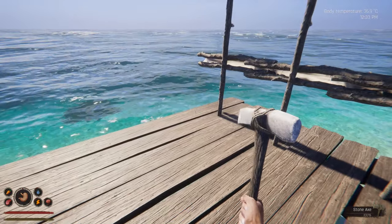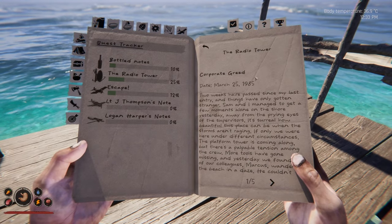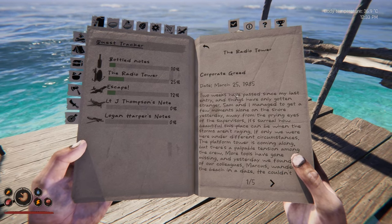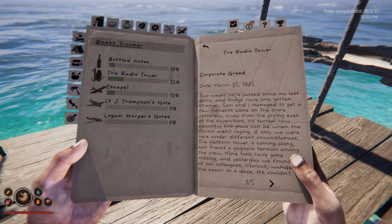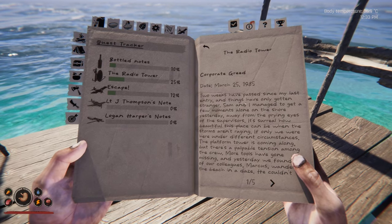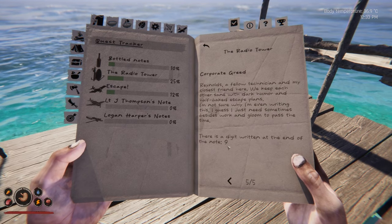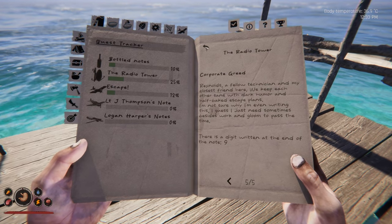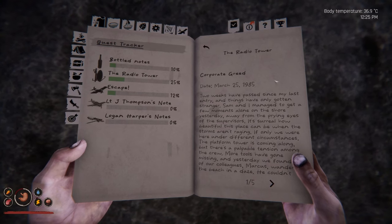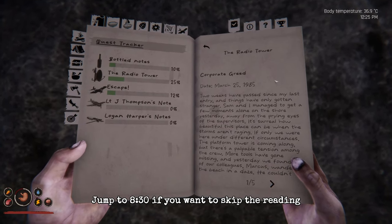One last thing before we set off — there's a note I found on a sticky note. I'll put the time below if you want to skip ahead and come back to the boat, or you can listen to the five pages of this. We do have another digit on there — nine. So we've got six and nine now. We've read the first one already, so here we go with the third note.